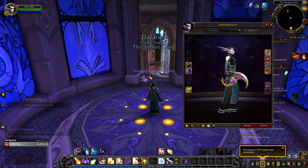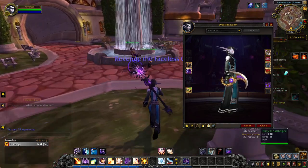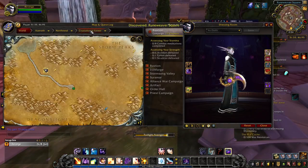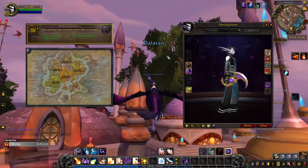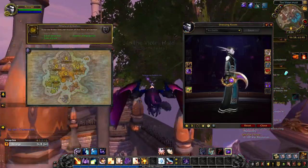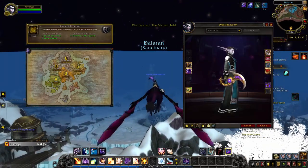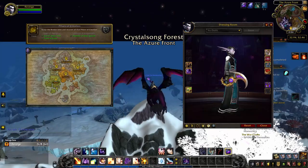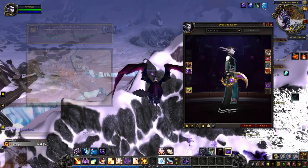When obtaining one of the Pillars of Creation and returning it to your class hall, you unlock the purple tint. Each pillar is a reward for completing the entire questline in one of the Broken Isle zones: the Aegis of Aggramar from Stormheim, the Hammer of Kaskoth from Highmountain, the Tears of Elune from Val'sharah, the Tidestone of Golgannath from Azsuna, or the Eye of Aman'Thul from Suramar.